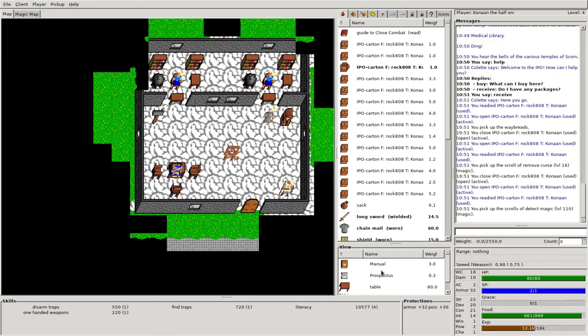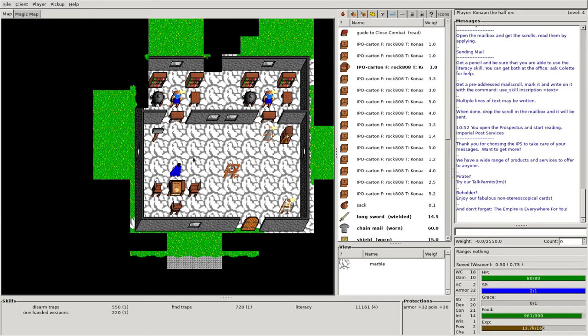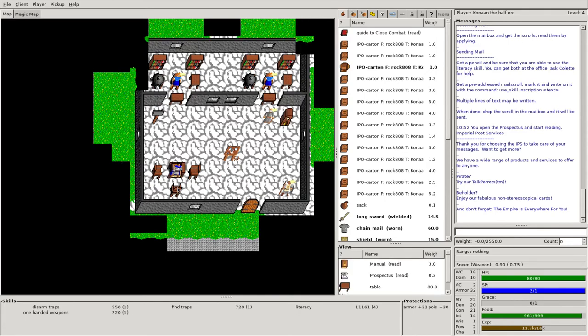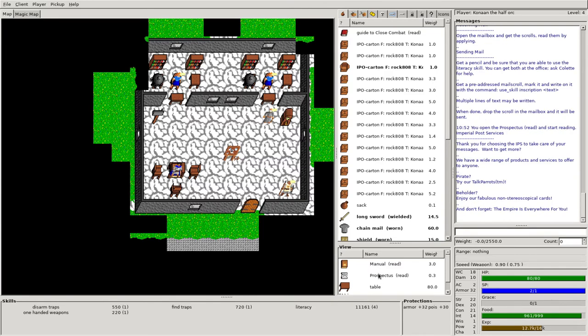Something else we can do in here: notice there's a manual and a prospectus and a table. There are a couple of things on this table we can read. If we middle-click and look at my experience — it's 12,100 — middle-click that: 12,400 — middle-click that: 12,700. Reading both of those gave us experience. One of the main things I want to point out: if you're just looking at this table, you only see the book on top and not the items underneath it. So sometimes looking at what's on the floor, what's on this tile, is important.